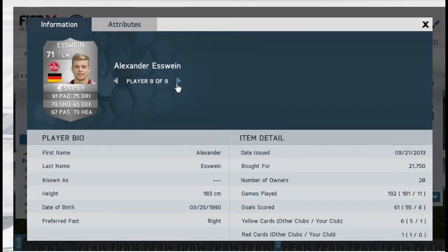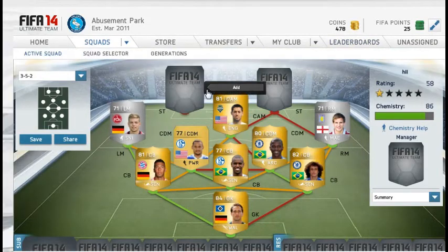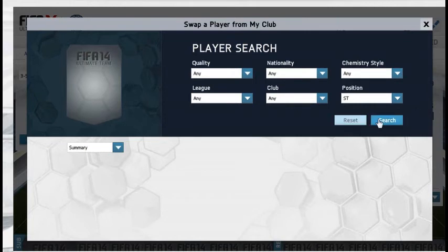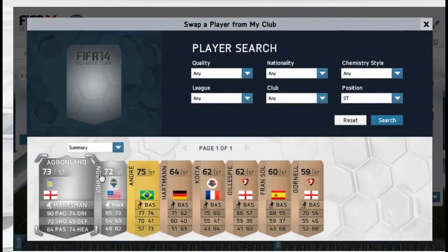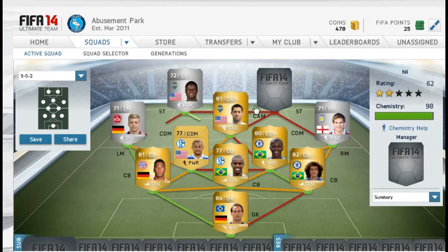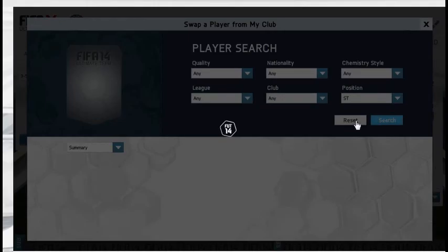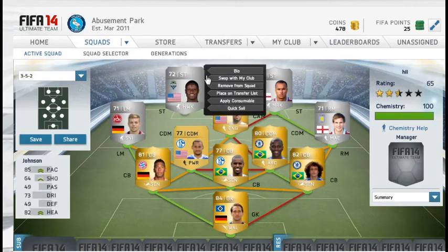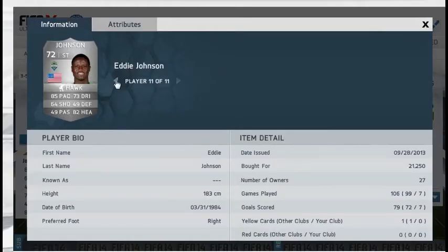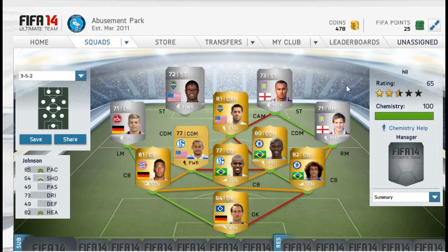S5 costs 21,750. Albrighton costs 1,800 and Dempsey costs 750. Moving on to our strikers, we have Eddie Johnson as our left striker and he is absolutely amazing. I do think he's better than Agbonlahor, but it's up to you. Agbonlahor there with Marksman, 90 pace. Eddie Johnson costs 21,250 and Agbonlahor costs 36,750, so this is very good value in the UK to be fair.